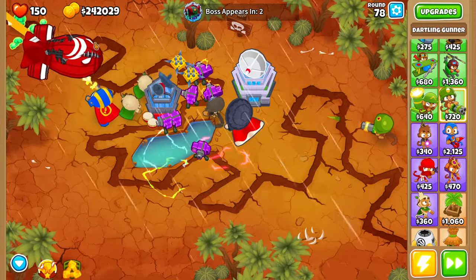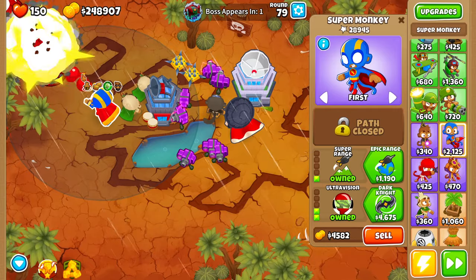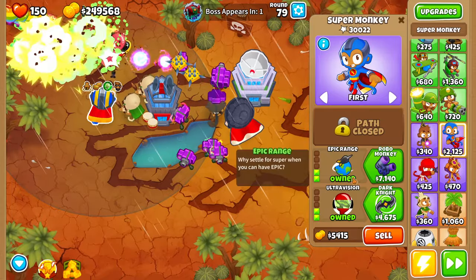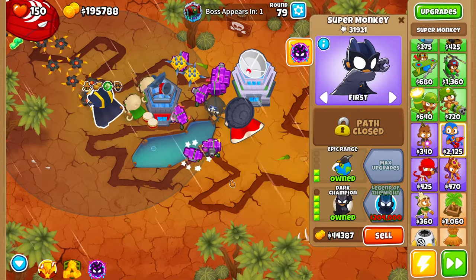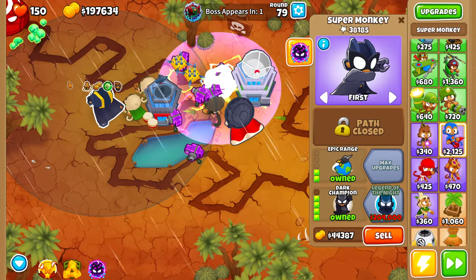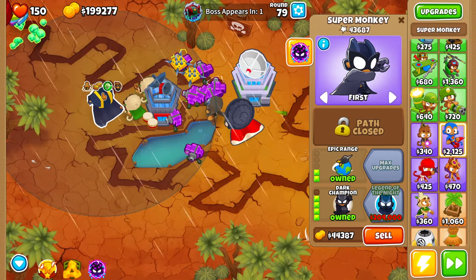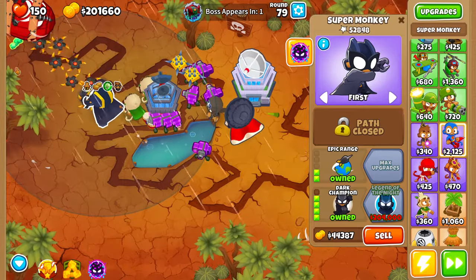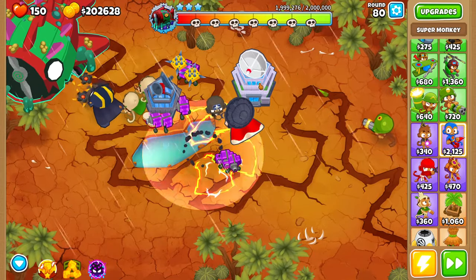We've got a bomb shooter supermonkey right here but it isn't doing as much damage as I hoped. Let's go for the dark knight — is that Quincy's arrows? Let's go for the dark champion. What is this projectile? This is really interesting — it's like a boomerang projectile. Is that from the new paragons? I don't know — it looks like some sort of glaive ricochet that is doing absolutely insane damage. It will bounce from everything as well, so I'm definitely going to keep this. This is the tier three — this is the moment of truth. It has 2 million health.